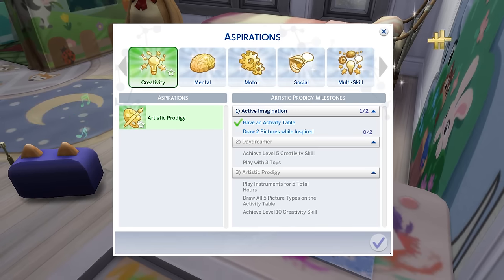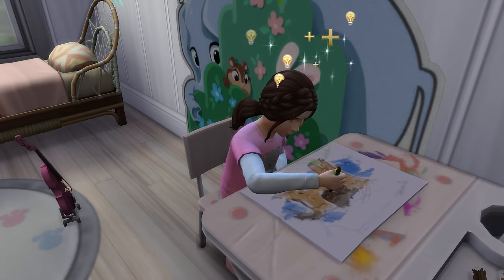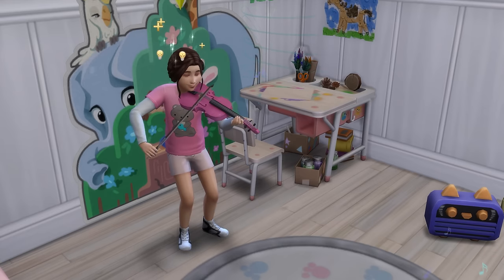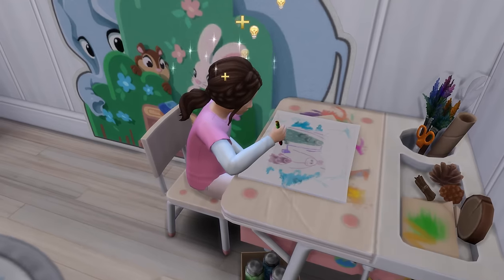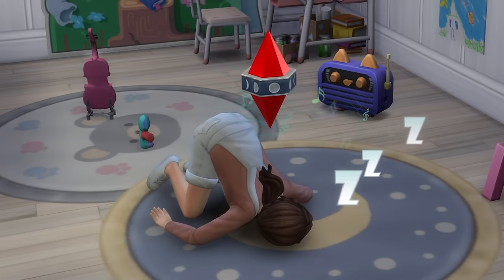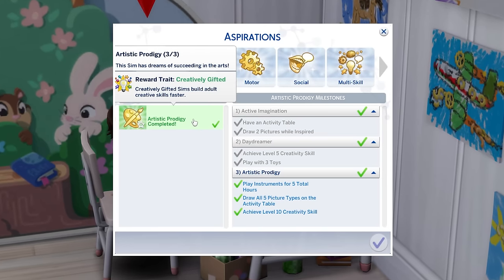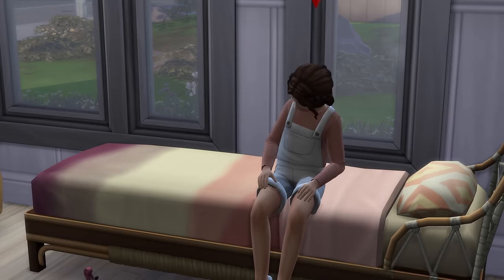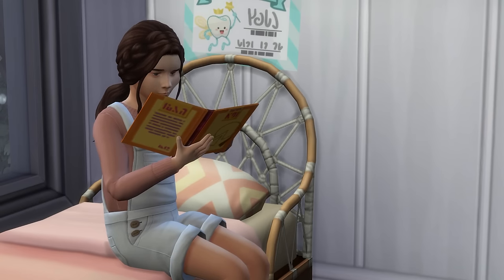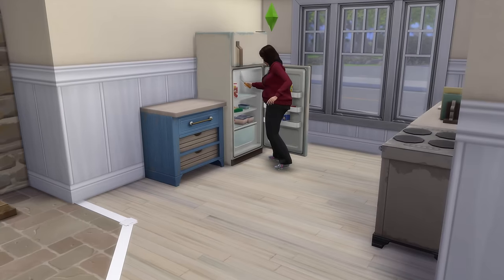It was now time for the base game aspirations, starting with Artistic Prodigy — and I completely smashed this one out. I used satisfaction points to purchase and drink an inspired potion before drawing at the activity table. I then had Tina play with three different toys she owned, and finally had her revisit her passion for the violin for a solid five hours before drawing five different types of pictures on the activity table. I may have ignored her needs a little too much as she did pass out during this time, but only once. Once done, her creativity skill had gone from level 7 to being completely maxed, and Tina had knocked out her fifth aspiration, earning the Creatively Gifted trait, which will see Tina earn adult creative skills faster. By the time she finished it was 10am on Monday morning and she was almost three hours late for school.